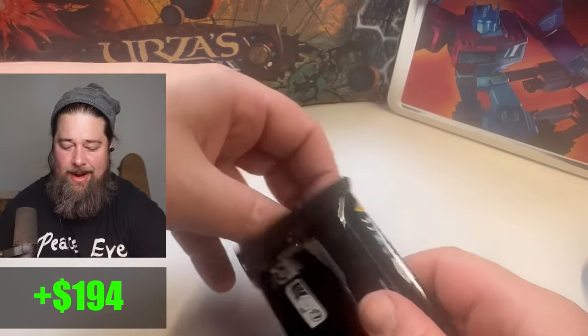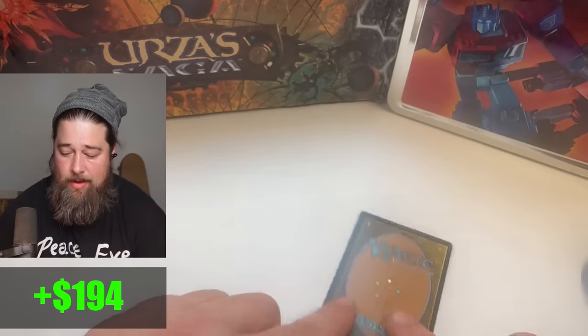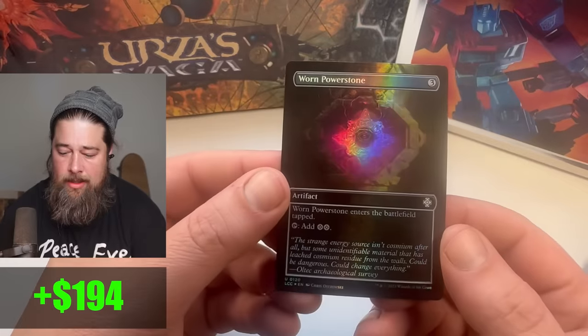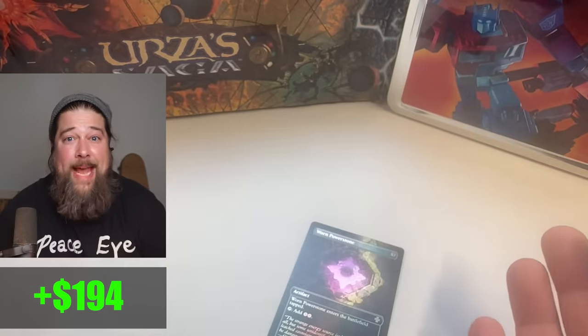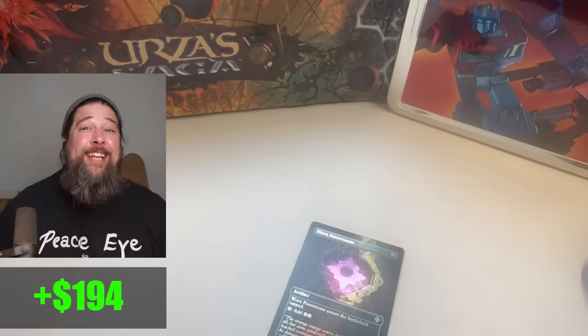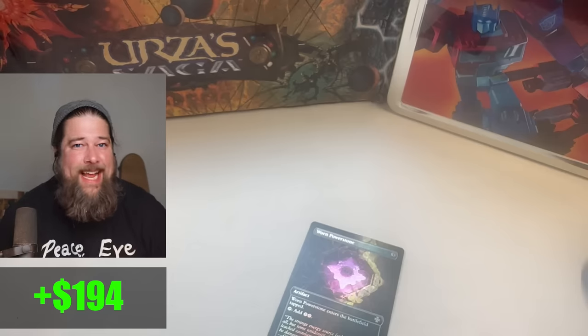Last card — our box topper. It is face down. What do we get? And it is a... Worn Power Stone. Well, we got a Mana Crypt — that's all that matters. We got a Mana Crypt on our first box on the new channel. Make sure to subscribe. Click the dingle dangle, as Tomer would say.